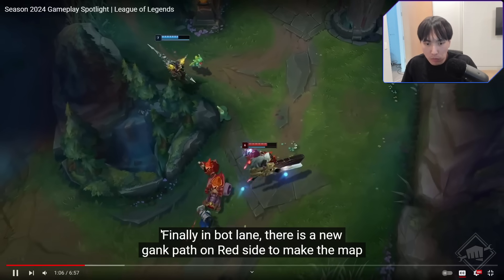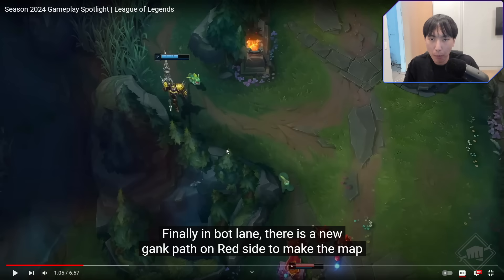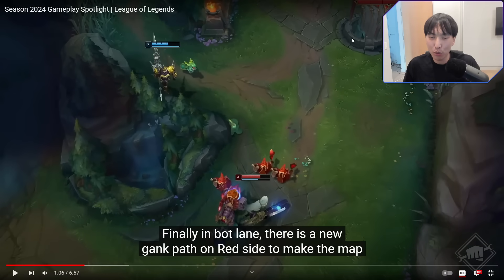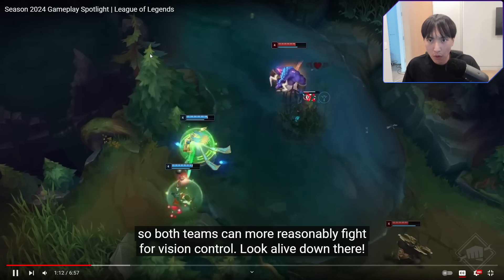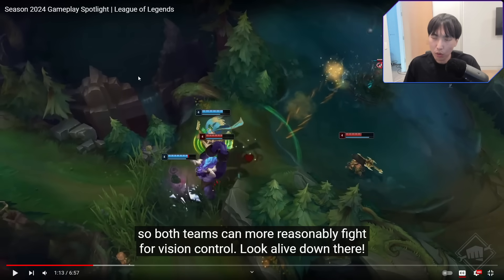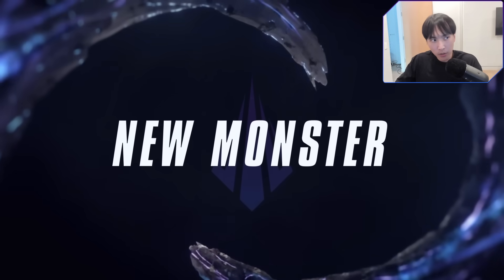Finally, in bot lane there's a new gank path on red side to make the map more symmetrical. We've also shifted the brush. This has changed. Red side — you can gank from behind, basically from your own turret. The new gank path on red side to make the map more symmetrical. We've also shifted the brush to the middle of the river so both teams can more reasonably fight for vision control. Holy shit. Look alive down there.